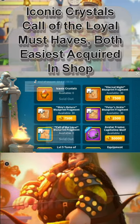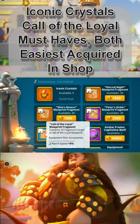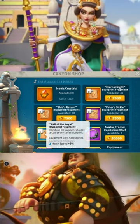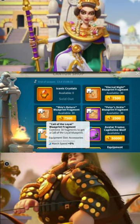First, the Iconic Crystals and the Call of the Loyal — I think you should be buying these unless you've got both your Legendaries all complete and Iconic, and you have like two or three of these flags built. They're both just so useful that there's really no reason not to buy them, and you can only buy them in limited quantities, so you're going to want to buy them every single time you can.